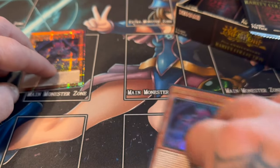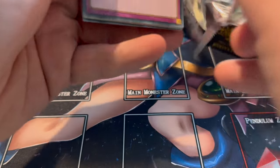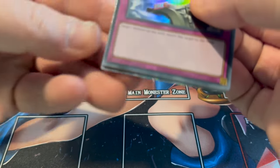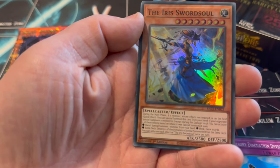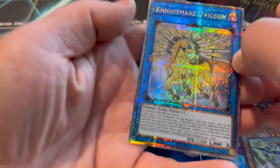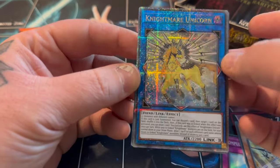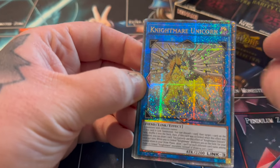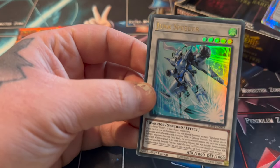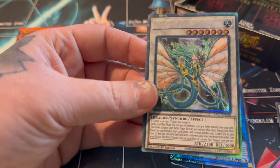You will get this a lot when opening this pack - you'll find the Ultra of the same card. I think we have a Collector's Rare in this pack. And Mudragon of the Swamp - let's hope for something nice. We've got a Quarter of a Century Secret - it's very, very sparkly, and it's also a double hit because there's a Collector's Rare in here as well. Intune Fire Dragon as a Collector's Rare!